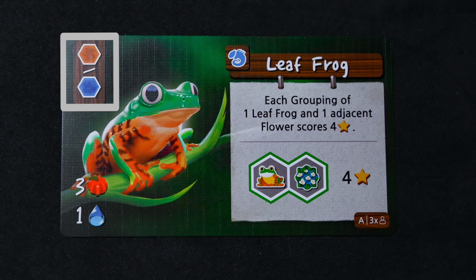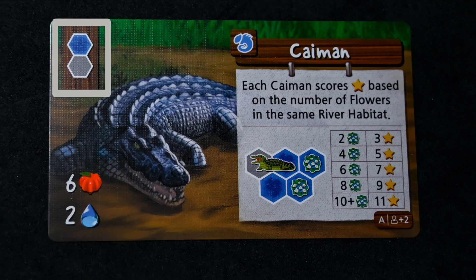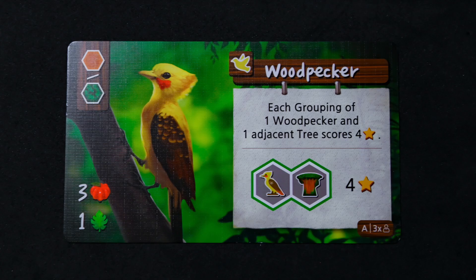If the animal has blue, it means it has to be placed on water. Gray means it can be placed on any terrain. Large animals must be placed on two hexes. If both connected hexes are the same, they must be placed on both of that terrain type. If one is gray and the other is specific, it must be on that specific tile and any other tile. And finally, if they are both gray and have the equal symbol, they can be placed on any two hexes provided those hexes match.